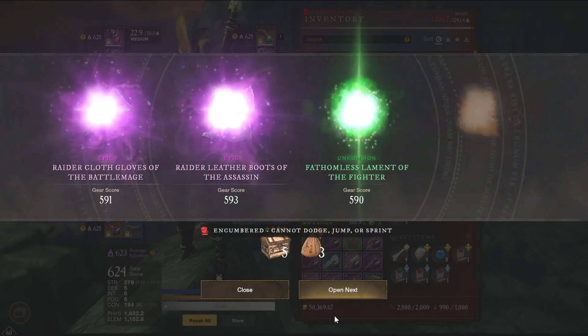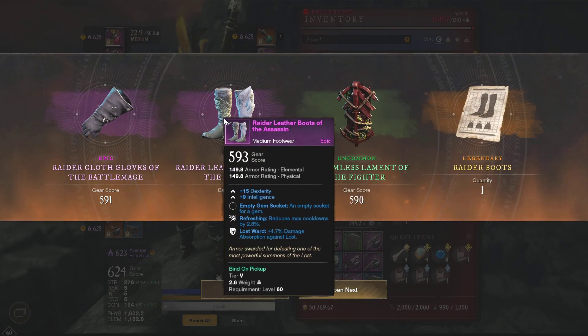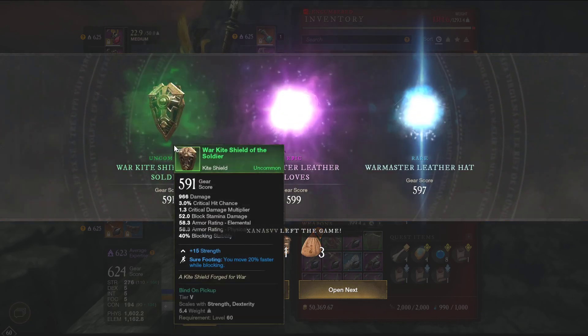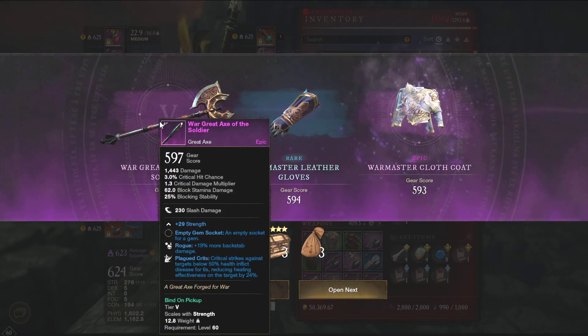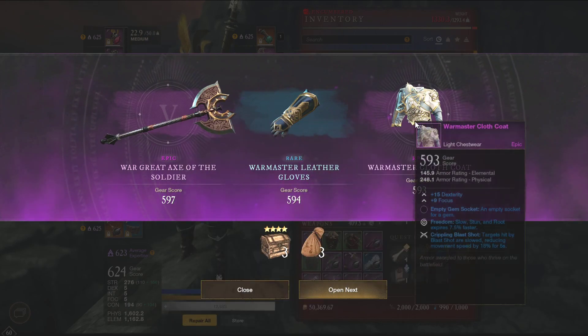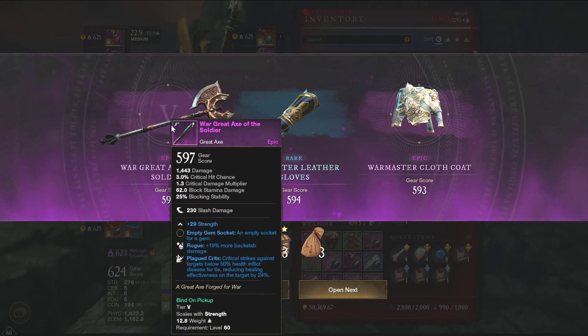Let's open this as well. That's profit right there — we take those. And then we have five war chests as well. Strength focus — not good. Rogue and plagued crits — ooh, okay. Sure. Dex focus — bad. This is bad.